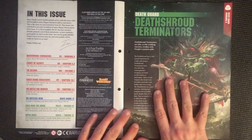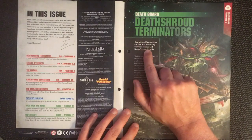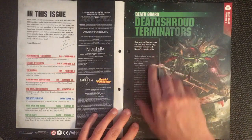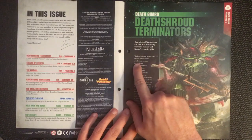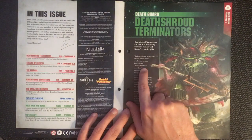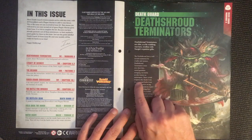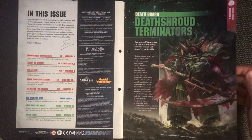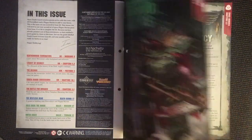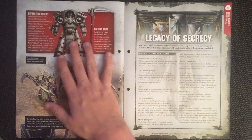So what have we got on Death Shroud Terminators? They are elite scythe-wielding warriors swollen with Nurgle's repulsive gifts. Death Shroud have a well-earned reputation for cruelty and menace. Death Shroud Terminators tower over their foes; rusted gauntlets swing vast battle scythes known as Man Reapers — and that's so grim. There's a little bit more information about them in there as well.